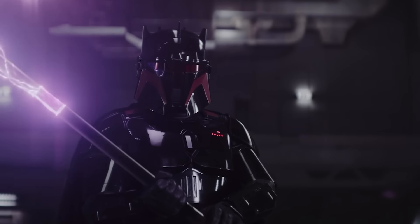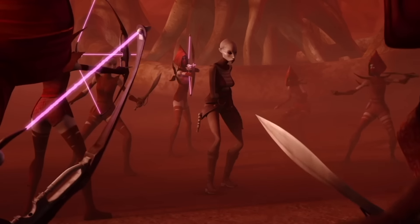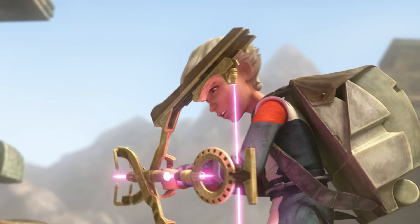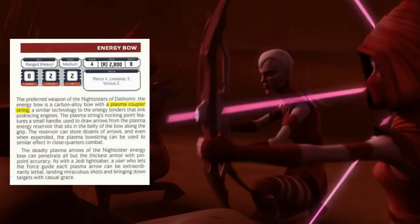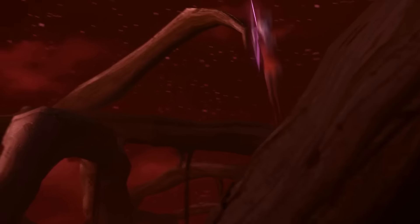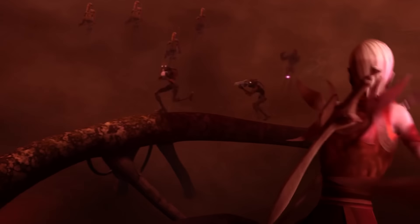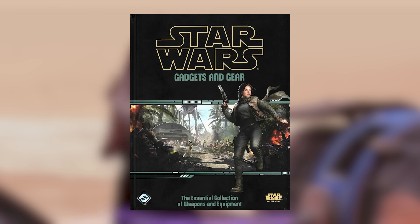Besides all these variations of electro weapons, we also see a purple energy bow — first with the Dathomir Nightsisters in Clone Wars and then with Omega in Bad Batch. These were actually similar to the Podracer energy binders. These were operated by a plasma coupler string — in the grip of the bow sits a plasma energy reservoir, and when pulled back it creates a plasma arrow to shoot. It can store dozens of arrows and in close quarters combat you could use the bow string like the arrows. This was all from the Gadgets and Gear book.